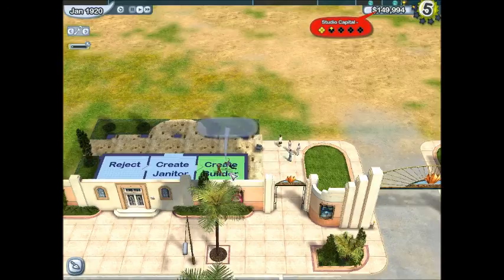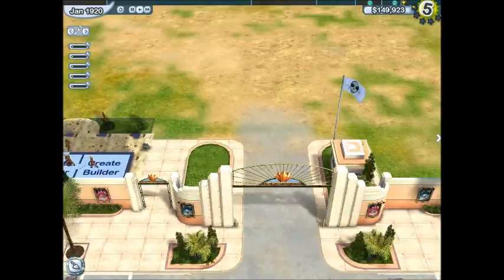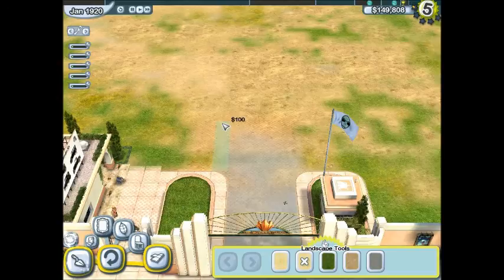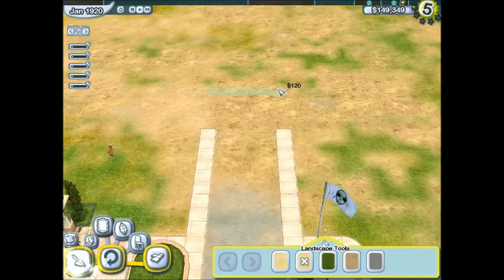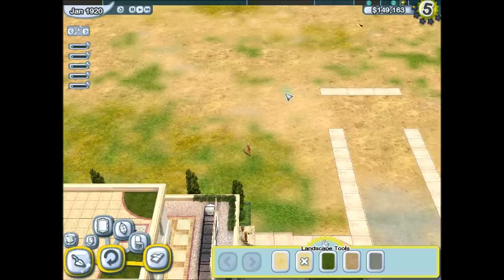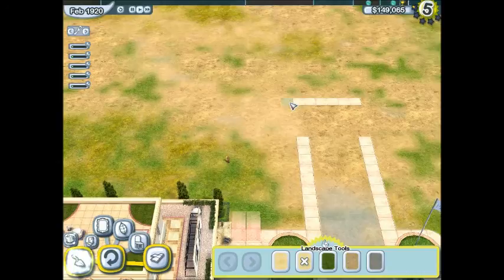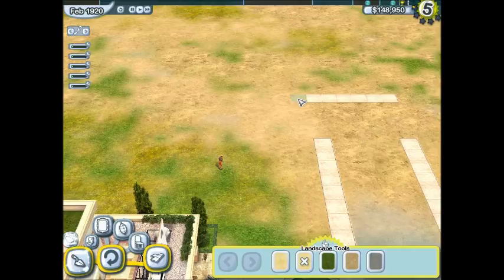First things first, let's hire five builders and one janitor. The only thing I want to do as far as planning goes is I want the bar to be right front and center, because anytime you go into a movie studio the first thing you should be able to find is the bar — that's where all the actors, actresses, and directors want to be. I counted out before I started how many tiles it took and I thought it was 16 by 13, so let's count out the proper number.